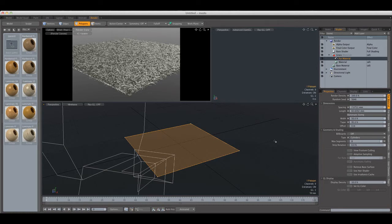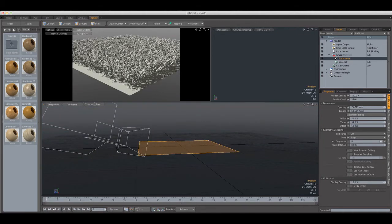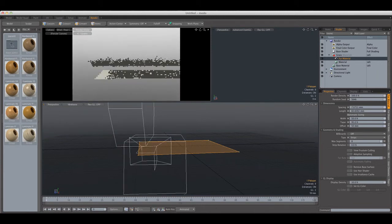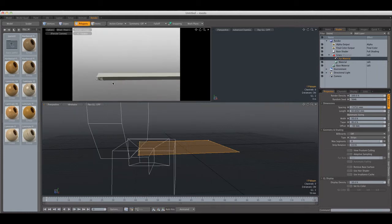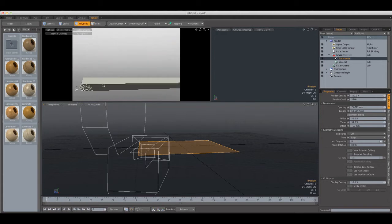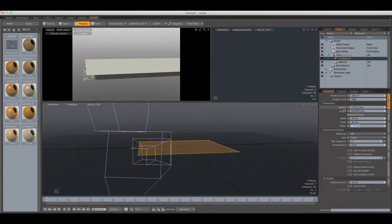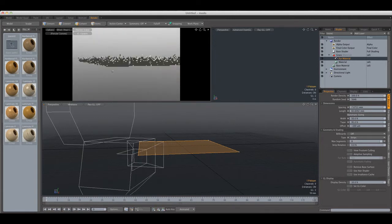More geometry means it occupies more memory, and more memory means longer render times, so I'm going to switch to Strips. Next we have the Offset. Setting it to 50mm shows that the offset basically offsets the grass from the surface it's created on. If you set it to minus 50mm the grass goes under the surface and flattens. When creating grass I like to keep this at minus 0.1 millimeters so it looks like it's really sitting there.